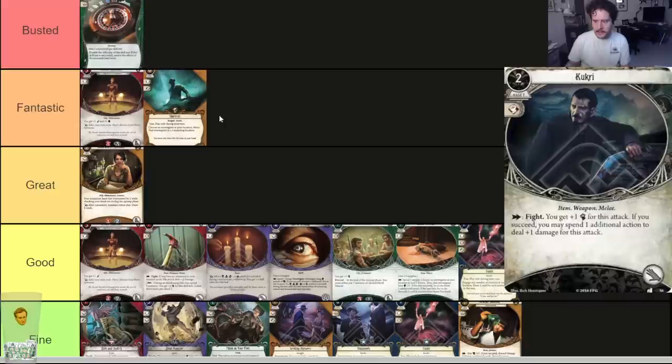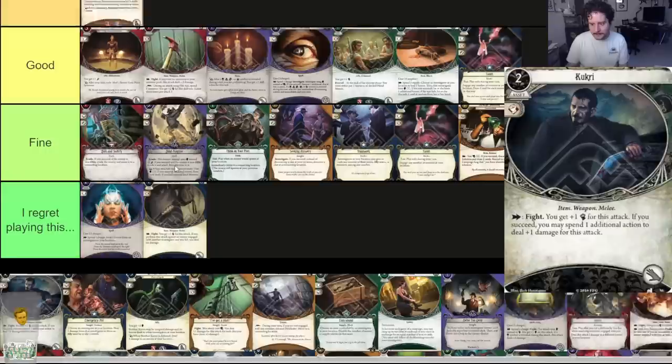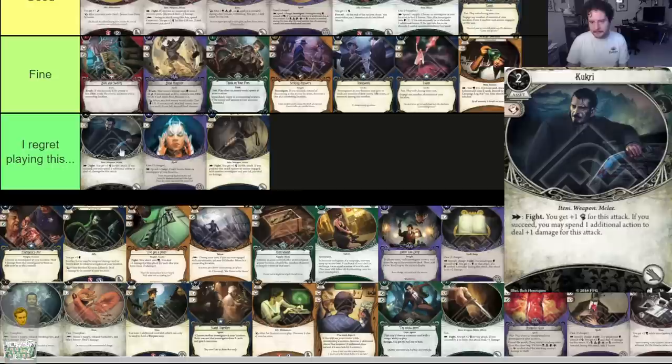Kukri — two-cost asset, item, weapon, melee, hand slot. As an action, fight. You get plus one fist for this attack. If you succeed, you may spend one additional action to deal plus one damage. Kukri is bad — 'I Regret Playing This.' Blackjack and Kukri look different but they're the same — not great cards, not great cards.